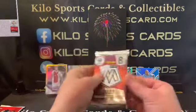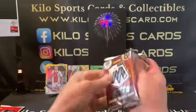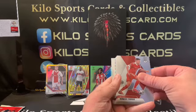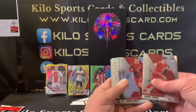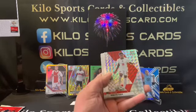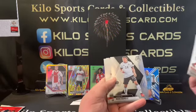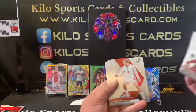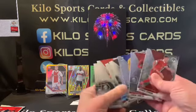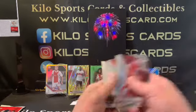And then we have the Mosaic Euro 2020. We have Roman Zobnin, Jacob Jankto, Merih Demiral — I'm just going to say the names I can pronounce — this is our silver, Niko Schulz, Jack Grealish, Rui, and Rodri. Oh, missed the rookie — that's a rookie. Nothing crazy out of there.